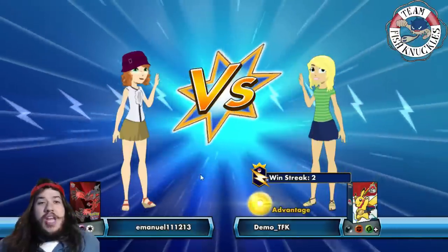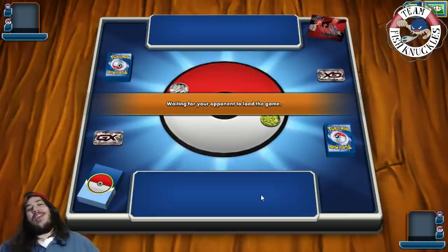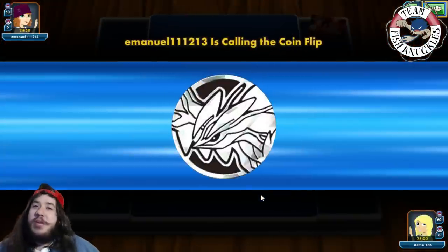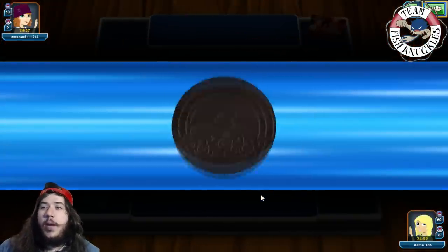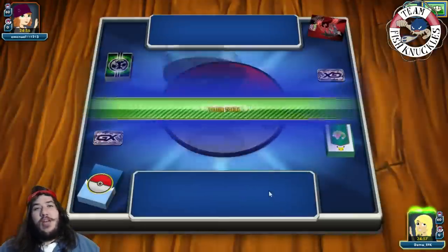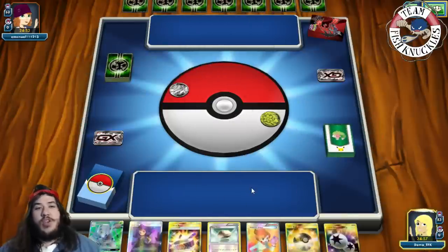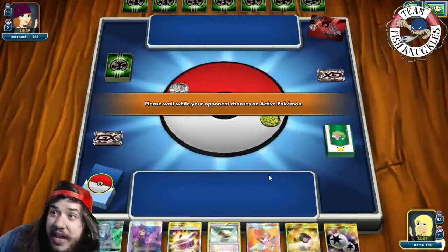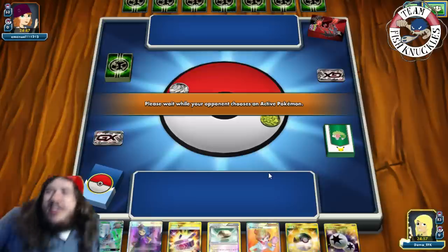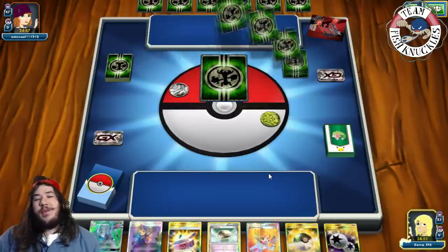On to game two — we have a two-win streak now. We're playing against Emmanuel with some kind of psychic deck, which kind of scares me. If it's a Quad Wobbuffet deck we could be in trouble. Oh, it's Trevenant. Trevenant versus Zoroark — let's see how this matchup plays out. Trevenant is one of the better decks in Expanded right now, especially because Zoroark decks only run four DCE, and once those four DCEs are gone, that's it.